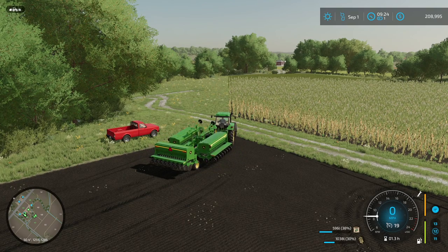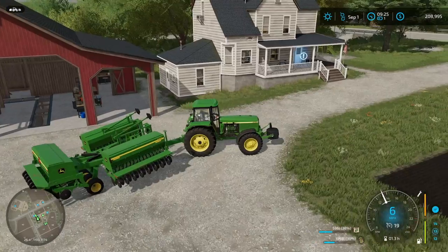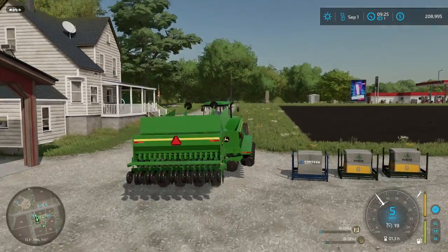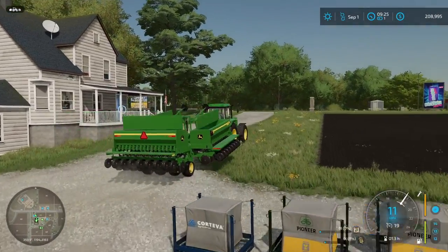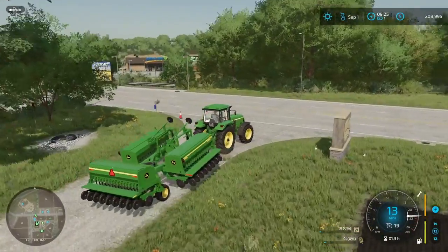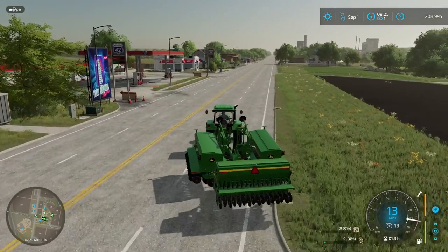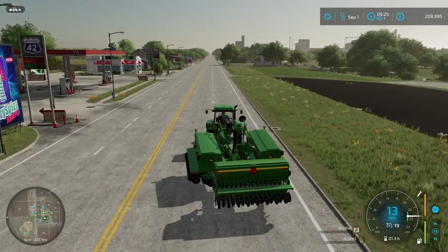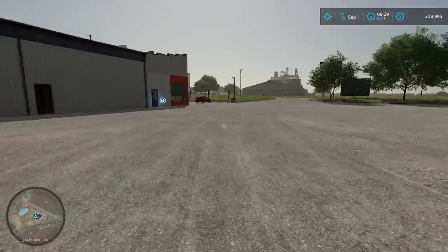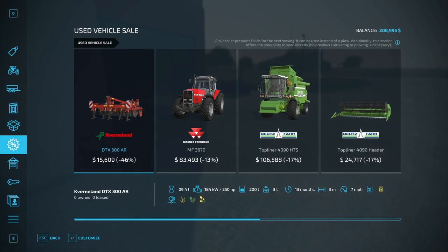I think we're gonna end up keeping our seed in this shed. So we're gonna stop here and dump that all out. We've got two pallets of seed and a pallet of dry fertilizer. I'm gonna just run this back up to the shop and get it turned in. We've got this all dropped off. I think we're gonna go ahead and head into the shop and see if they've got a roller we can lease.